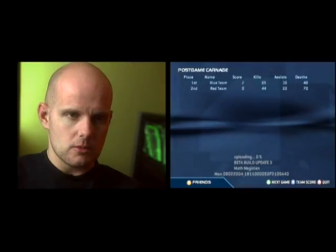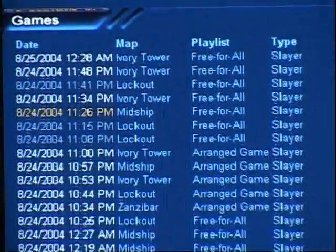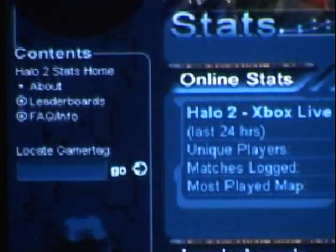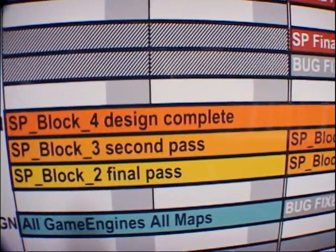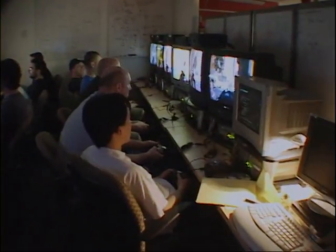One of the cool things we're working on is integrating the live functionality of the game with the website — they're going to be a starting point for your Halo 2 bragging rights. Other really cool things include map analysis and statistics on kills and weapons killed with, which we may or may not get to depending on how tired I get between now and September. If we do this right — if we really pull off the engine, Xbox Live, and the social community — it's going to destroy everything else that's out there.